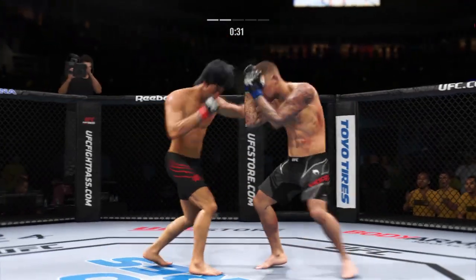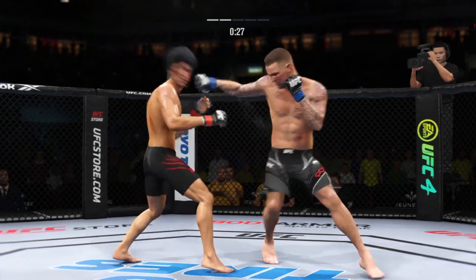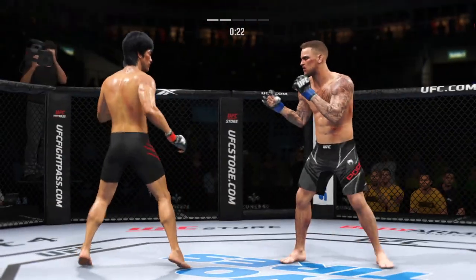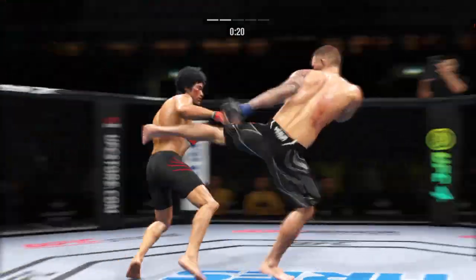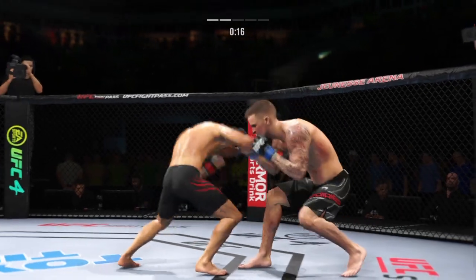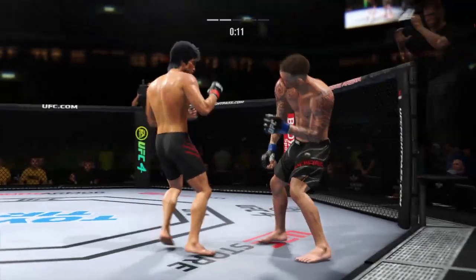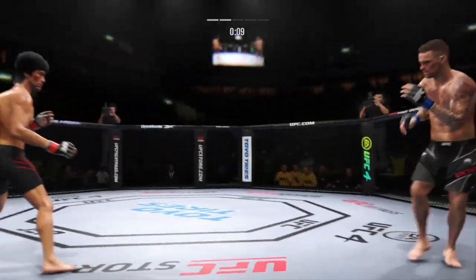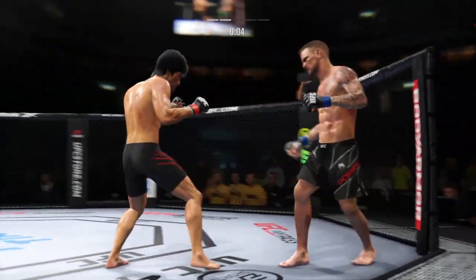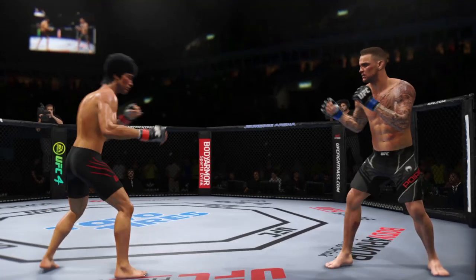He landed that kick to the outside of the lead leg — he is chopping up that leg. They say chop down the tree: you beat your opponent by slowing him down first with those nice outside leg kicks. Just out of range with that right hook. Look at the commitment to kicking in this fight. This was a headhunt — and what a round!